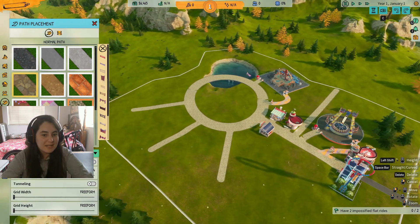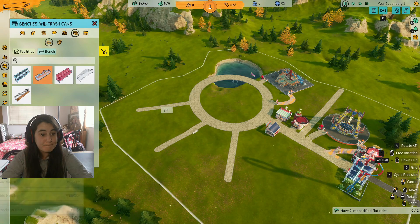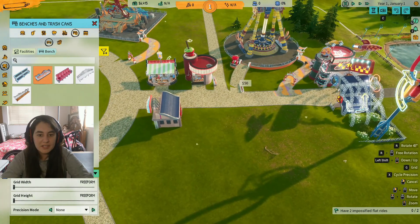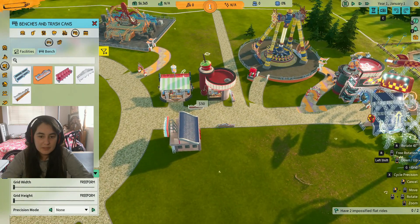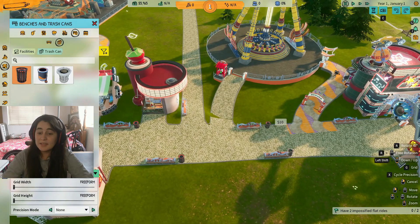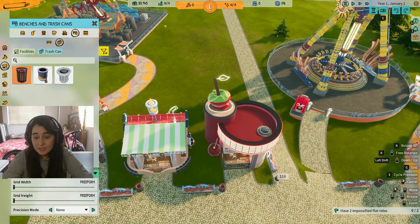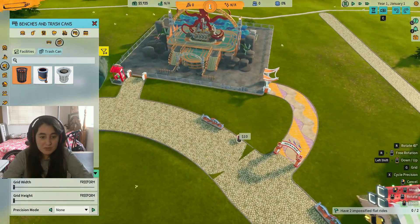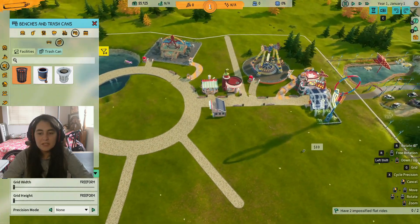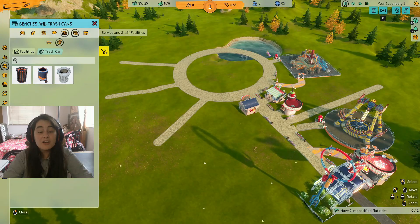For now it's gonna be looking like that. We are missing places to sit because people are going to be tired. Something about this game is that the visitors are really, really nasty — they will throw trash on the floor everywhere. I don't know why, but they do that.